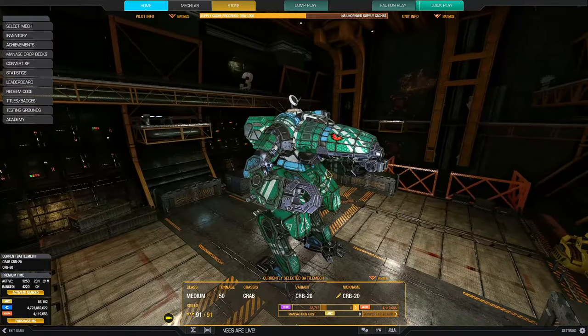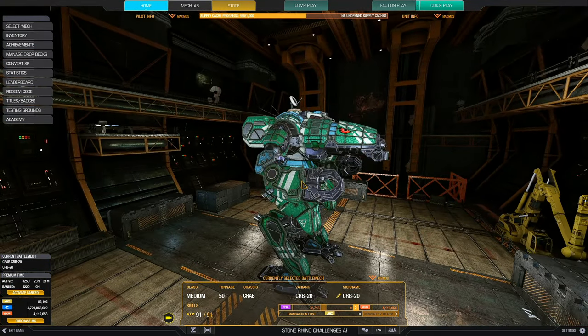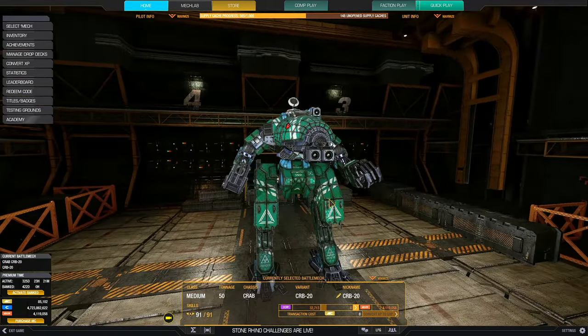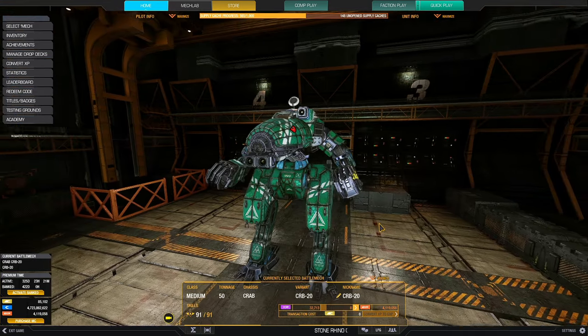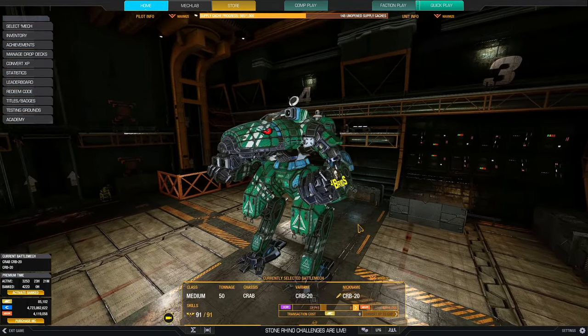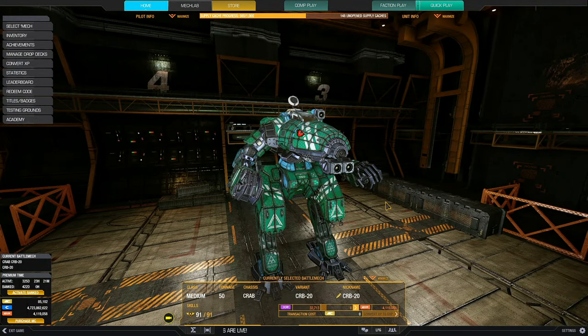Unfortunately, the arms are really low-slung. The cockpit is here, but the arms are down below. So hill humping is going to be a problem with the arm weapons, and the center torso weapons are pretty low also. But once you know the flaws of a mech, you can work around it. This mech honestly does better corner peeking. So anyway, let's get down to the MechLab itself.